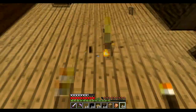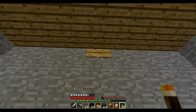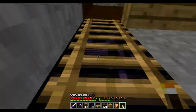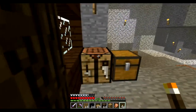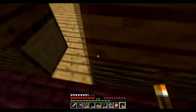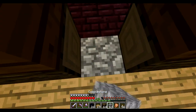Put a torch right in the center - put one right there. So you come down here - maybe because I don't like that, it's going to stick out like a sore thumb. I can't do a half slab because then there's a gap. So maybe what we could do is put like a regular block there. Let's try cobble right there - yes, let's try a cobblestone block there randomly.